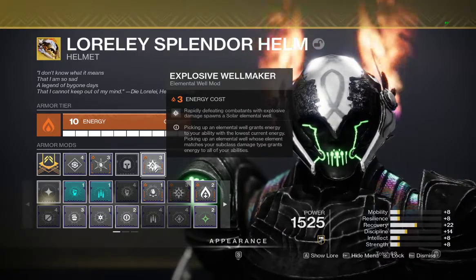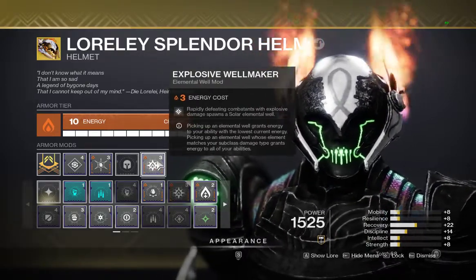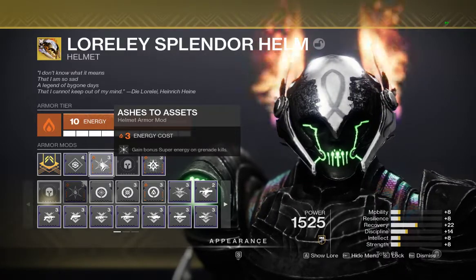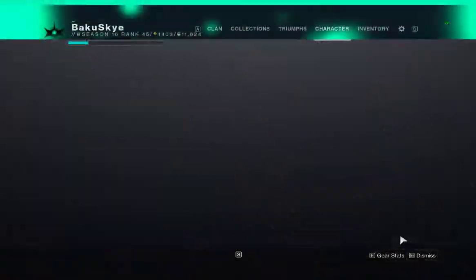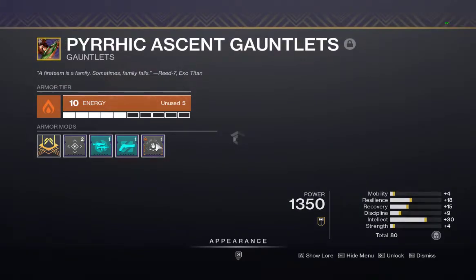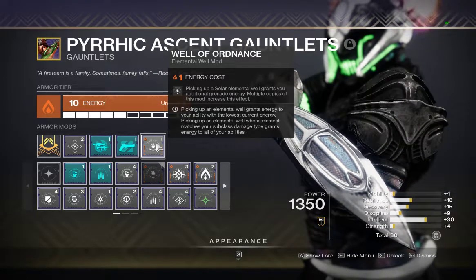That exotic grenade launcher — you can get it from a mission. The mission is 1550 power, so if you're underpowered make sure you have a fireteam to go with you. Then we're going to use Ashes to Assets: gain bonus super energy on grenade kills.